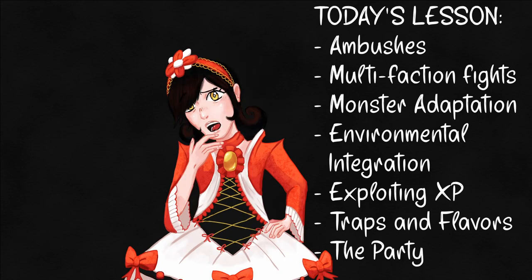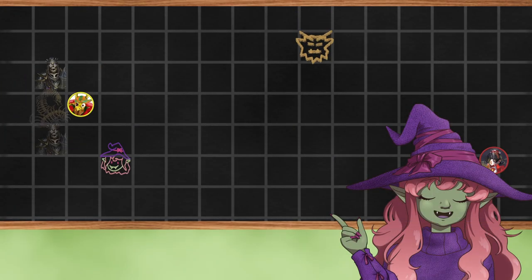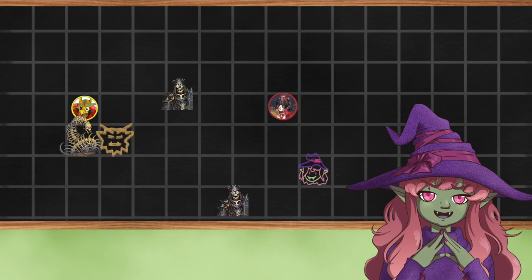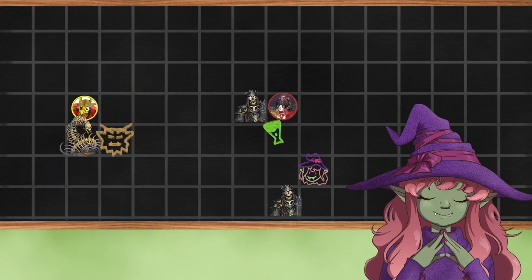Not just dungeons — a place not meant for combat can be just as interesting and dangerous. The episode starts with a warm-up: incoming skeletons — specifically a Necrophidious and Skeletal Champions. The Necrophidious halts melee combatants while the Skeletal Champions pound the backline, these ones coated with acid-resistant alchemical lacquer because they know who they're fighting.